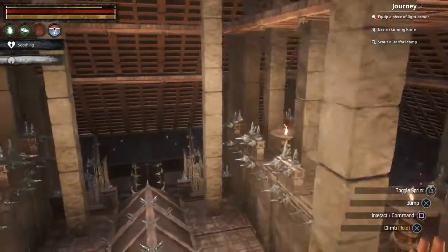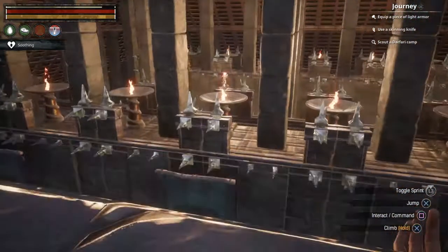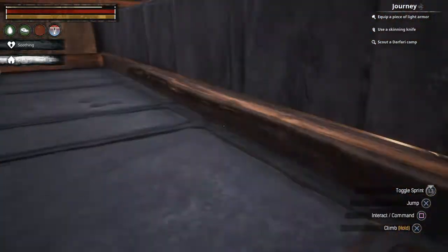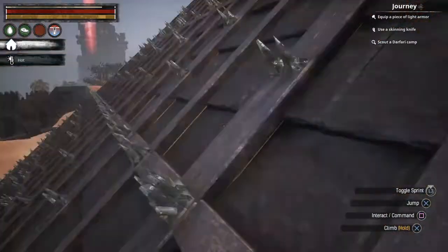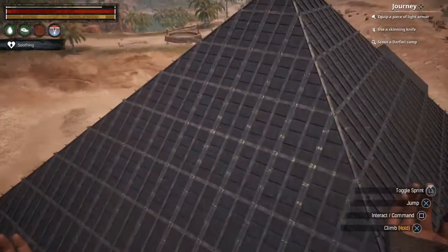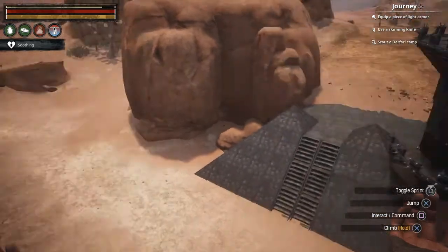Without these foundation pieces, this pyramid wouldn't stand because the pieces wouldn't have enough stability. Long story short, you're going to have to make some sacrifices inside with pillars. I did the best I could hiding them and making them look better than just random pillars. Depending on how big your pyramid is, you're going to have a bunch of pillars everywhere and you'll just have to figure out how to deal with them.